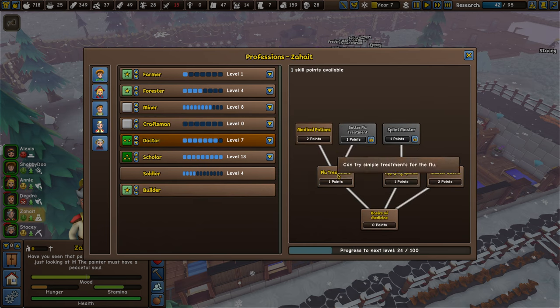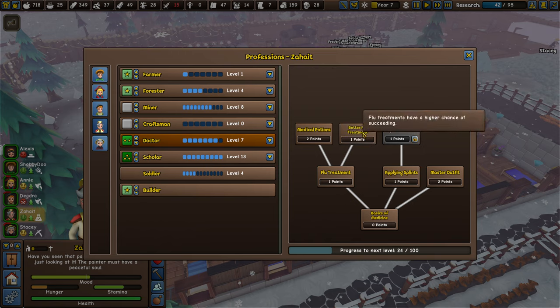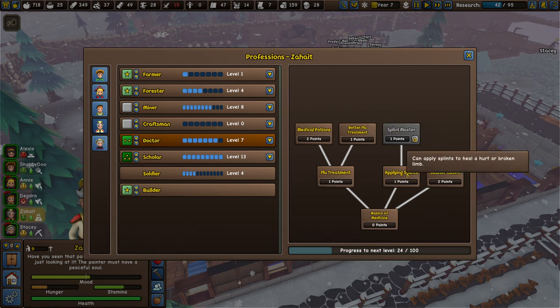Your doctor can fail to administer illness medicine, so you need multiple medicines stored in the medicine cabinet. Make sure you have a doctor ready — even just someone with the doctor skill trained a little bit — and give them flu treatment. I'd suggest the better flu treatment skill for a higher chance of success. Applying splints is also important: workers can break limbs while working. A broken arm means they won't work until fixed; a broken leg might leave them stuck in bed requiring others to feed them.